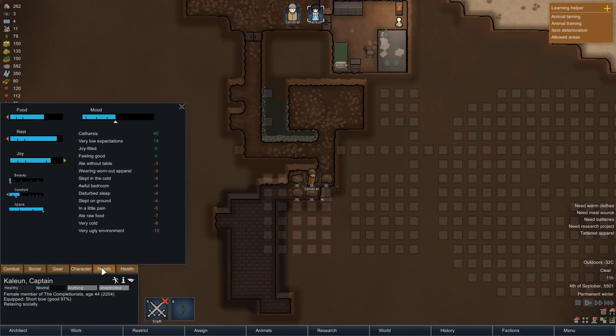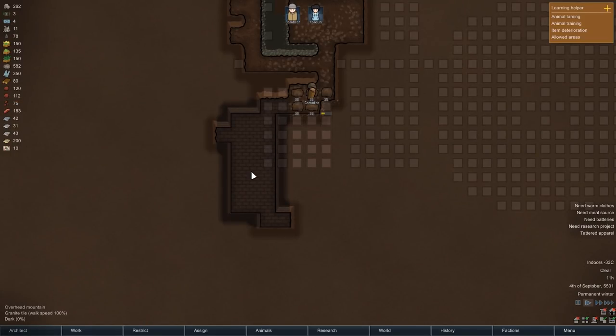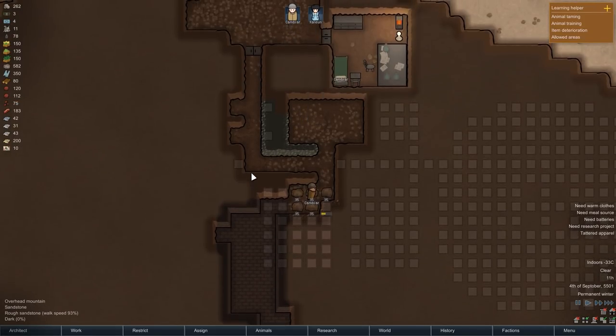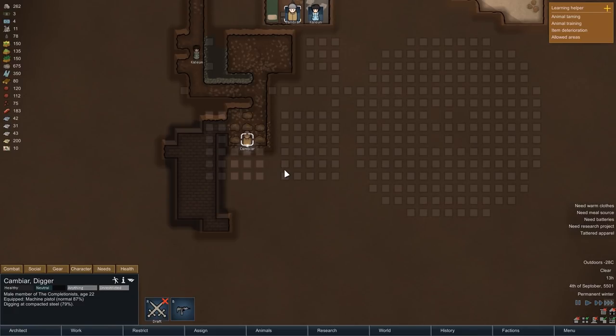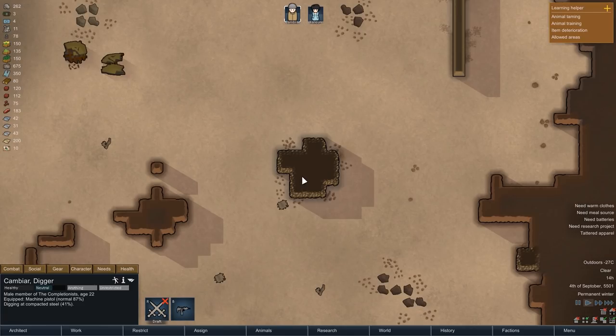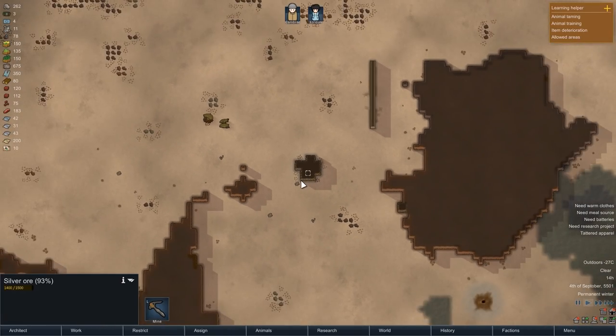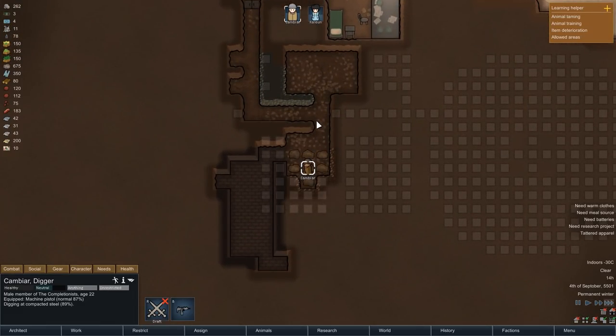A bit more surprisingly, there is a rather large open area here. It seems like we're not the first ones to mine into the mountain, but we get no warning of an ancient danger, so I think we have nothing to fear. Once again we then receive some positive news — our next event is the second meteorite of this playthrough, and once again it is pure silver. Some free money has crashed on the map, but for the moment we are busy mining elsewhere, so we'll simply have to keep it in mind.